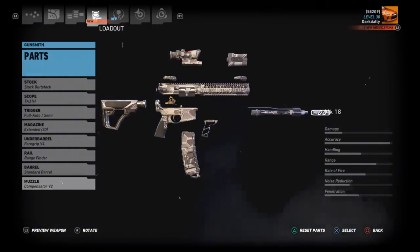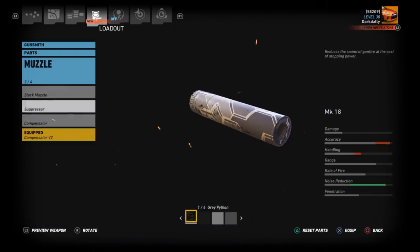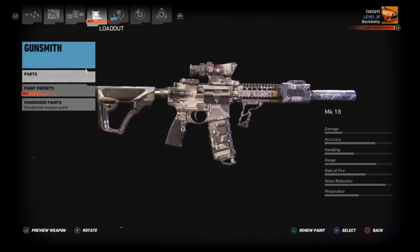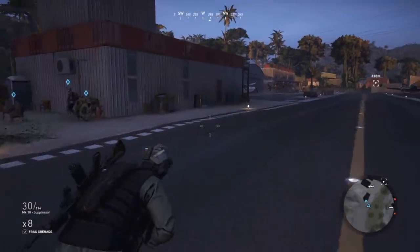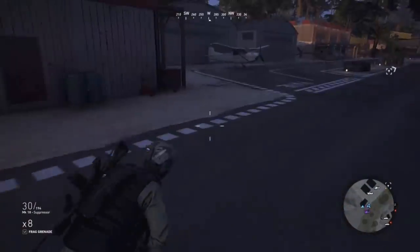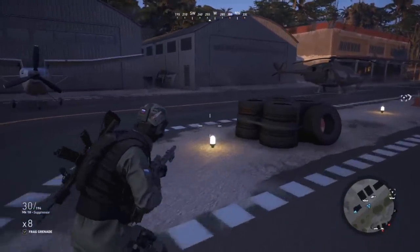Let's go ahead and run a suppressor on it. It's not going to affect bullet drop or anything in any way. The only thing this is going to affect is bullet travel time, and I do feel most people probably run suppressors. Let's go test this on the wall and make sure this thing's sighted in - probably something I should have done before the video.